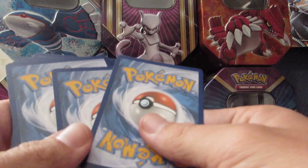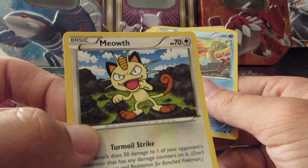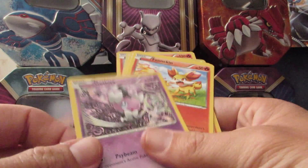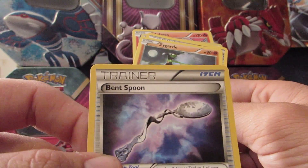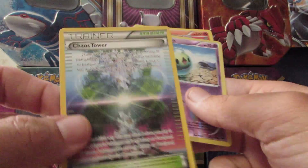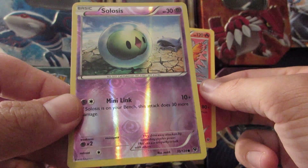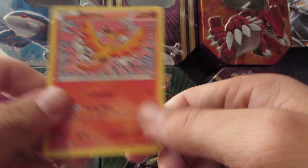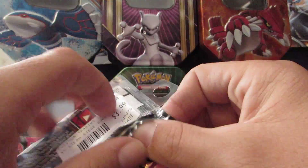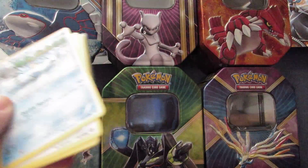So nothing amazing from those last couple of packs, but we got the Full Art of course, so that's good. Here's the code card — let me know what you get in that one. We have a Clauncher, a Pumpkaboo, a Yanma, a Sneasel, a Litleo, a Rapidash, an Ambipom, a Hawlucha. The Reverse Holo is a Fletchling, just a common. And the Rare is a Moltres with Combustion and Flying Flare. Not the worst Rare card to get — I like Legendary Pokémon, and the Legendary Birds are very cool.